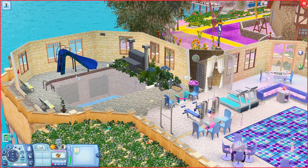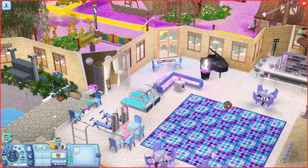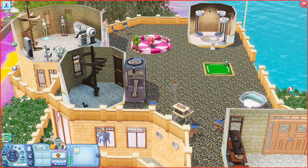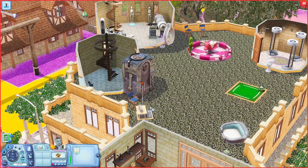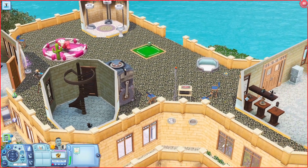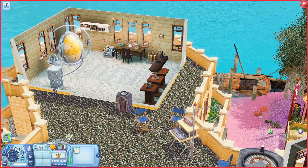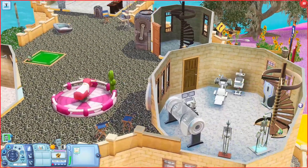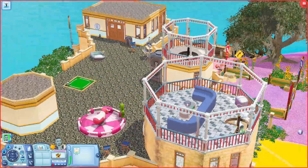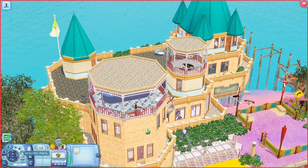Over here you have a pool area with a pool slide, pool waterfall, places to sit, and even a little shower in the corner — this lot is really nice. Going upstairs again you have a mechanical bull, a time machine, a broadcasting station from University, golf, charging pads for the plumbots, and a pet bed — there's just so much on this one lot. Over here you have a bot station and a little workshop, and then a little science lab. Going up one more floor you have a toy box and a little sitting area.